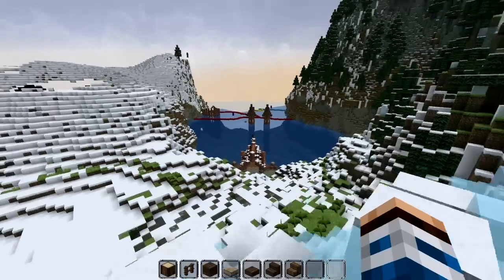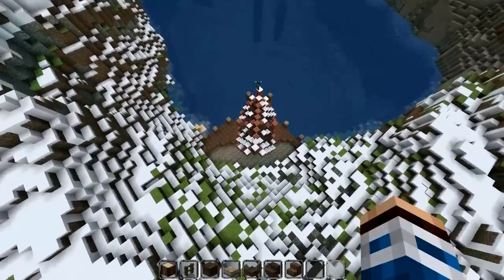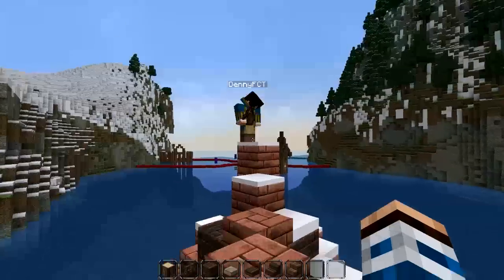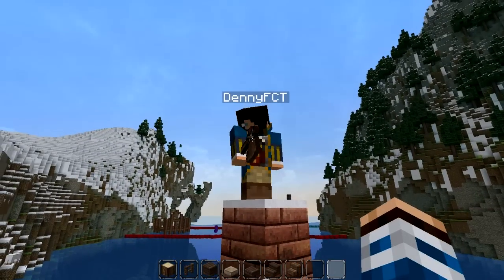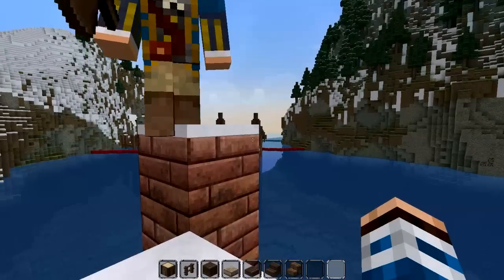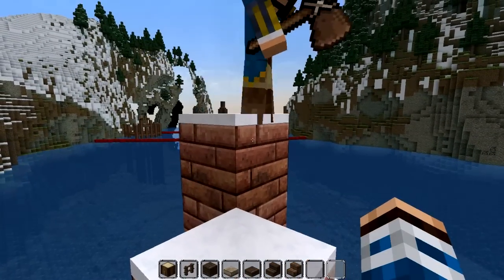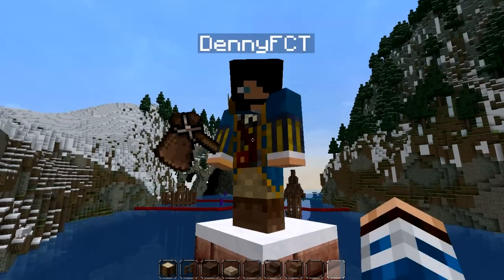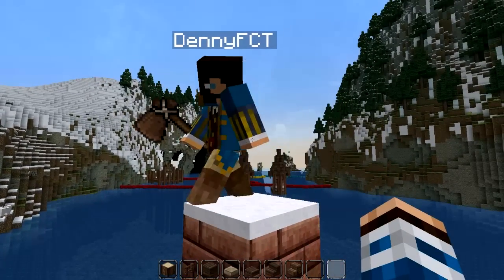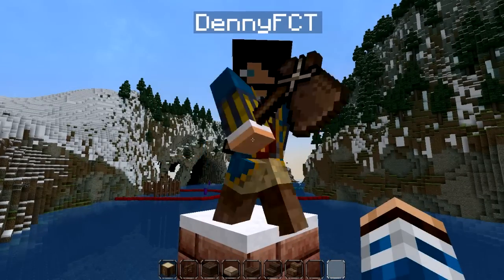We can see someone here over at this little house on these docks. This is Danny — he's a new Biofrost team member and he's the one who came up with the idea to try and build something like the Lake Town from The Hobbit. Isn't that right? Yeah, that's right. I will introduce myself. My name is Danny FCT, and I'm also Dutch.